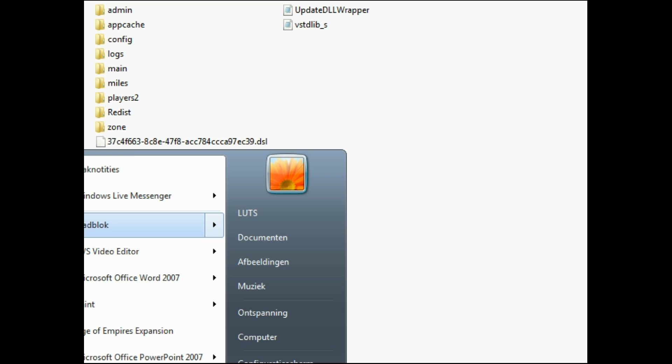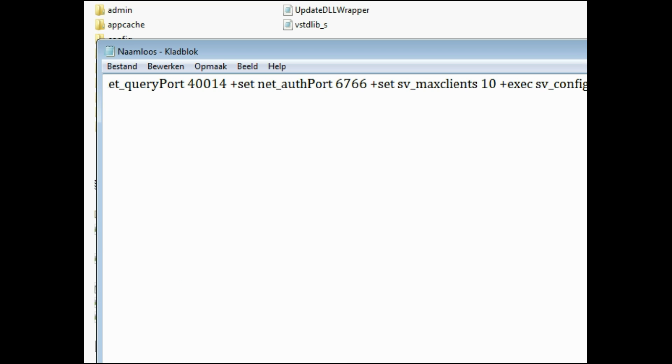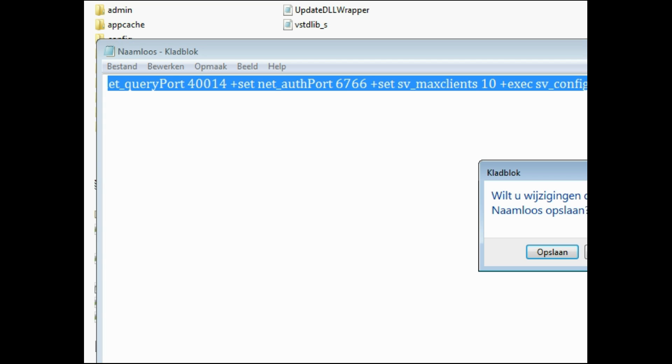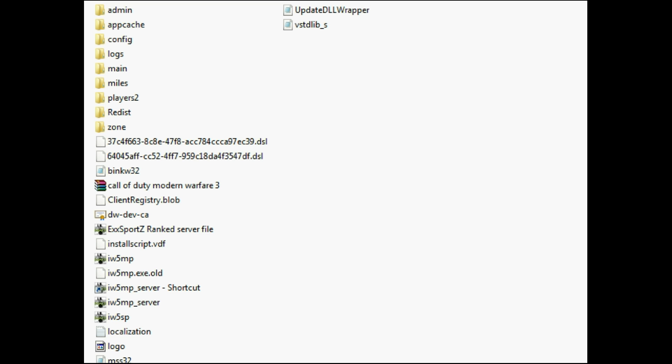So let's first open Notepad here and I'll just paste it in — this is actually the code you are needing. I'll place the link in the code description.